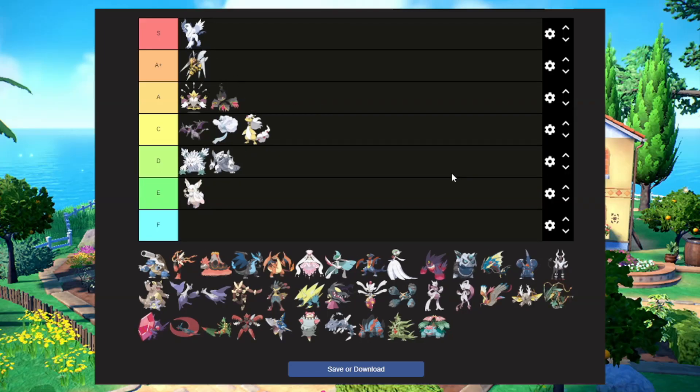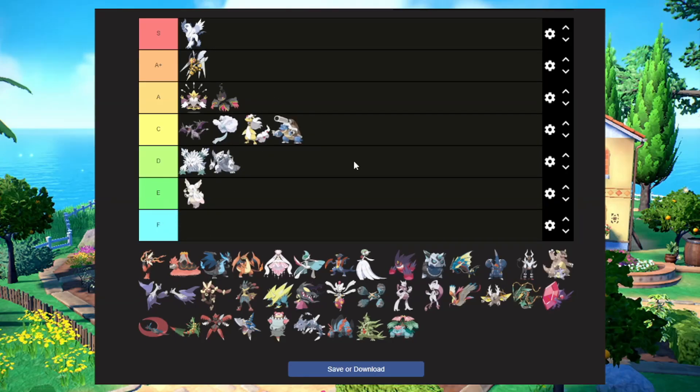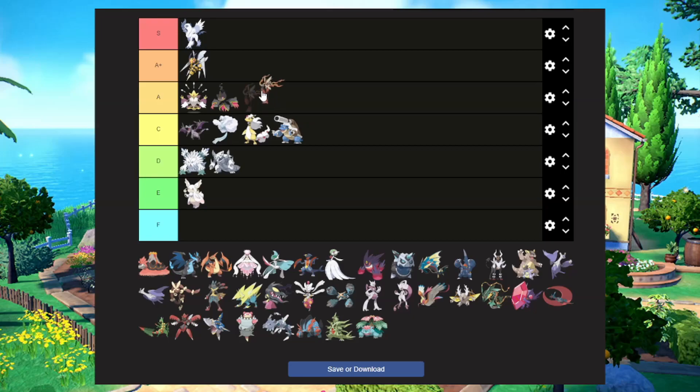Beedrill goes in A plus because this is one of my favorite Mega designs since I first saw all of them. It looks so cool — it just looks like a jet, it looks awesome. Mega Blastoise — they gave it a big cannon. I'm going to put it in C tier as well. We might need to start being a bit more harsh with some of these rankings because C tier is starting to fill up. Mega Blaziken can go in A plus — they turned an already cool Pokemon into an even cooler Pokemon, and that's quite hard to do.